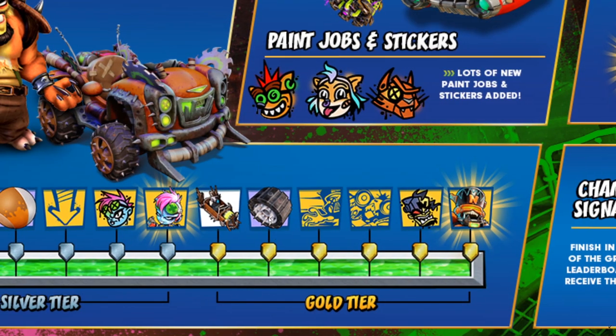And finally, at the Gold tier, we will unlock a Kart, a new set of Wheels, Decals, a Decal, Sticker, and the Mega Mix Legendary Skin.